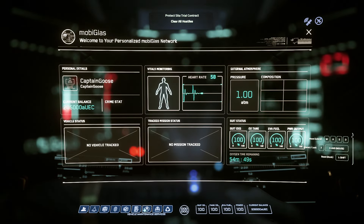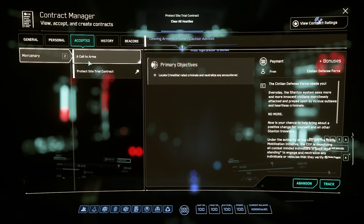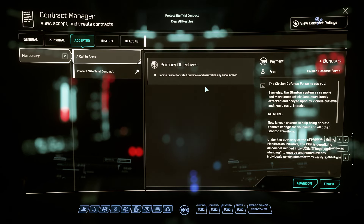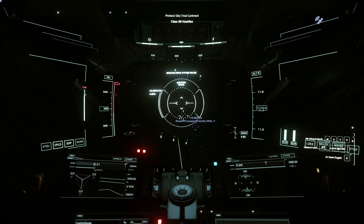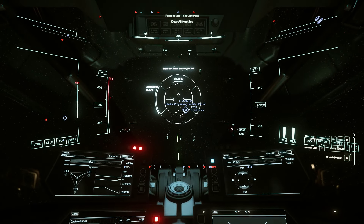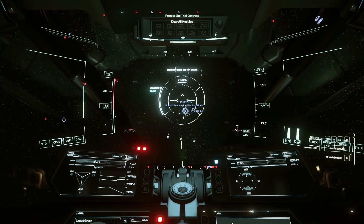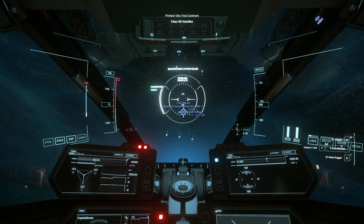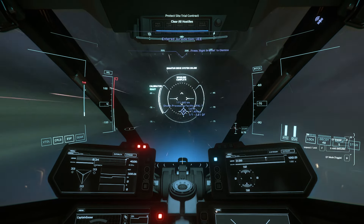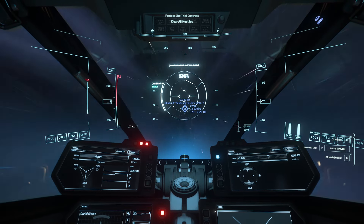Going for one of our first bunker missions. They are under different names — the bounty missions are also good, protect site or protect site trial, anything. You just have to check that there's some security force there so you don't have to deal with the turrets. Turrets are kind of a pain because it means you have to walk the surface and not land your ship right where you want it. I'll also suggest that besides doing the bunker missions, you also want to drop by a couple of the mining stations. You will quickly learn to identify them on the different planets and moons.